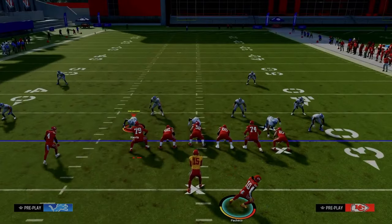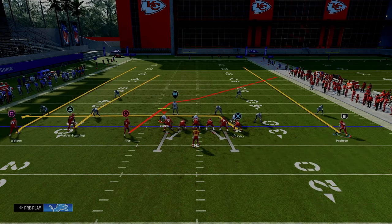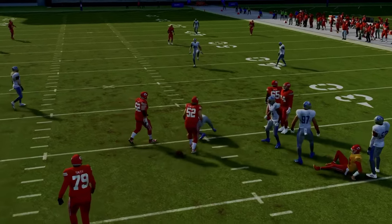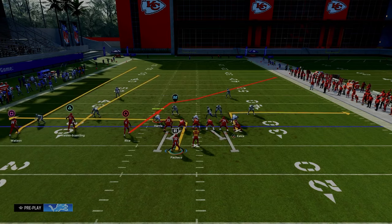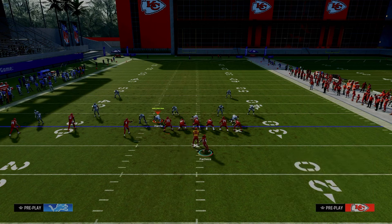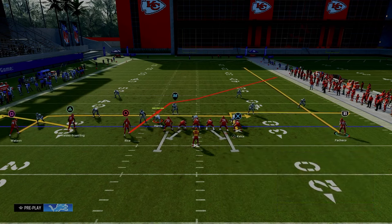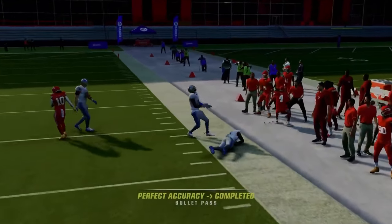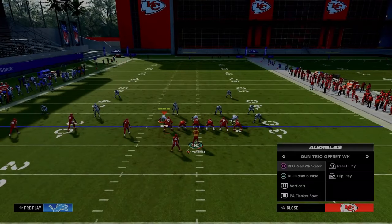One of them is motioning the running back to the right and out wide. They're putting so much energy into stopping us on the left, so doing this gives us threats over on the right. What I like to do when I feel they're slowing me down on the left is go with this setup to the right with a simple Y-cross setup. All of the threats are running their routes to the right side of the screen, so they'll get much more separation because most resources are spent on the left.